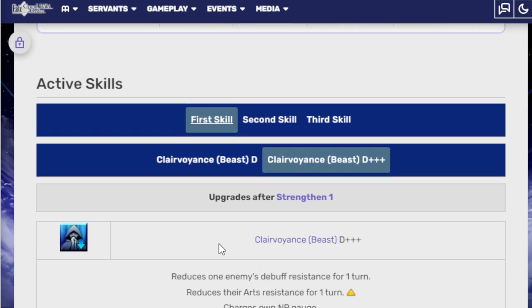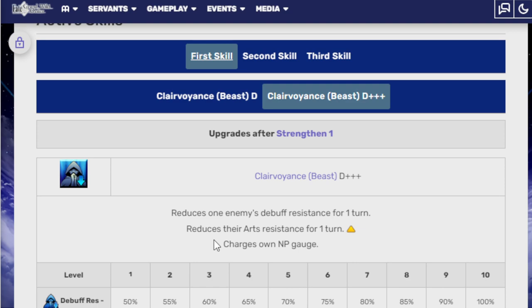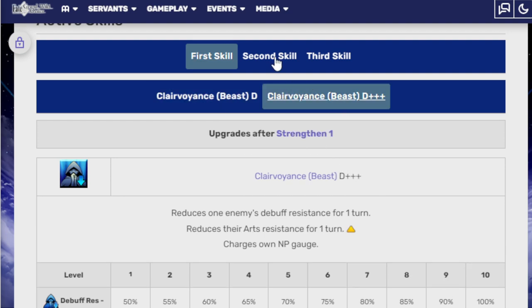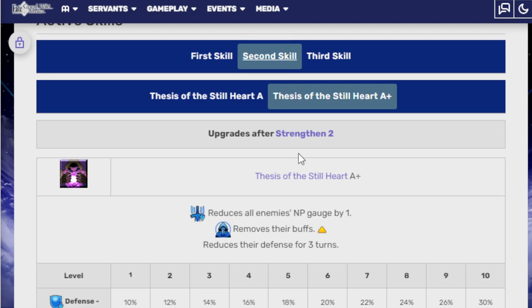Kiara's first skill, Cli Variant, base D+++, reduces one enemy's debuff resistance for one turn, reduces her arch resistance for one turn, and then charges her NP gauge 50% with 100% debuff resistance and arch resistance of 30%. When this originally came out, it was just an NP buff and a debuff resistance, but the arch resistance helps a little bit.